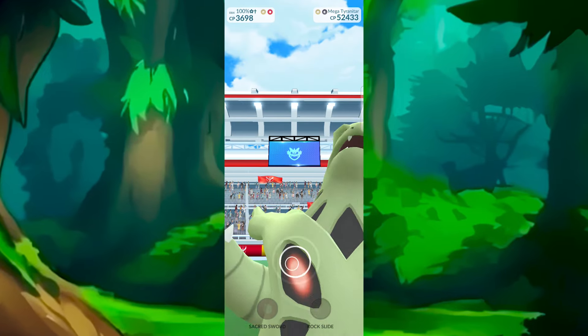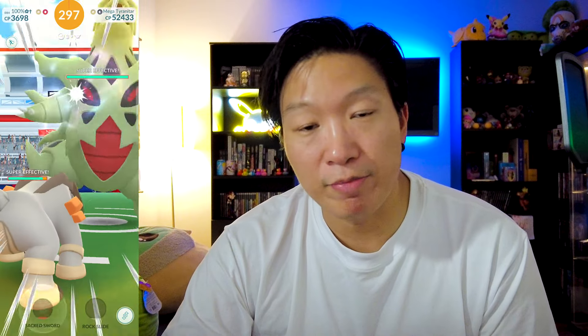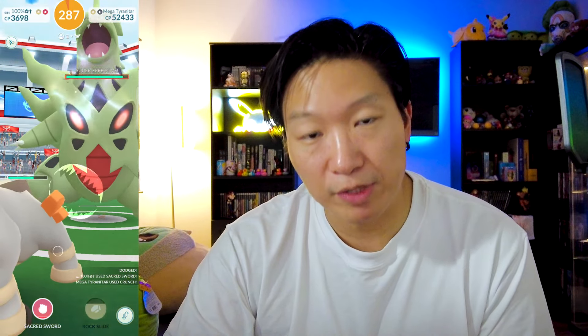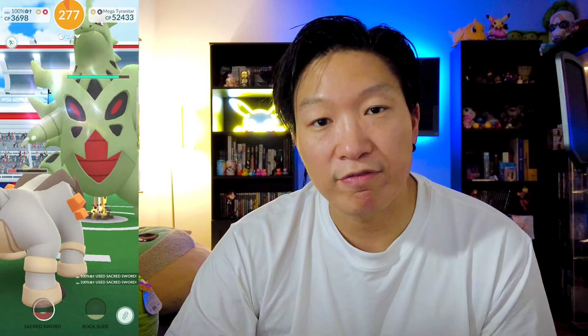We're down to the last two mega evolutions, and by now you should have guessed what they are already. The first one is of course Mega Tyranitar. Ever since Mega Tyranitar was introduced, it pretty much changed the entire landscape of Pokemon Go's raiding scene. When it comes to dark types or rock types, this is the absolute best Pokemon you can use. Mega Tyranitar is incredibly versatile, very similar to Mega Blaziken, but on top of that it deals incredible amounts of DPS and it has very defensive stats. So it's going to be a very useful mega evolution, and you will want to make sure you have enough mega energy so that you can mega evolve Tyranitar whenever you need to.